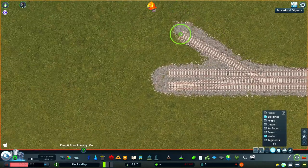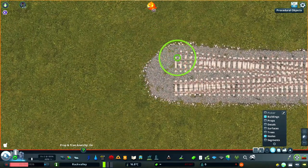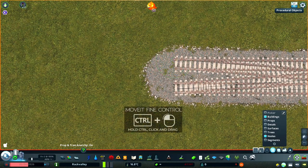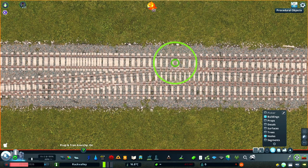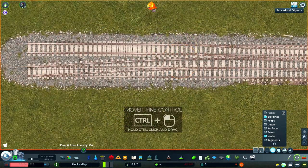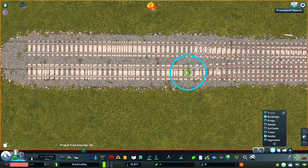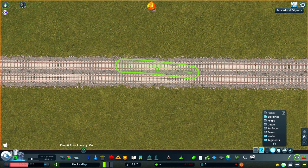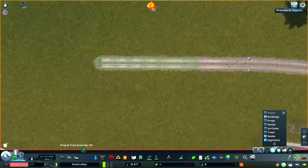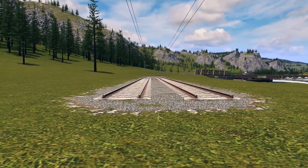Using Move-It, align the edges of the sleepers at each node, so that the nodeless segments are aligned with the double track. And once this is done, select the small segment of nodded track, hold Alt, and then snap. Once we remove the double track, we have a really nice, perfectly straight and level area of track.